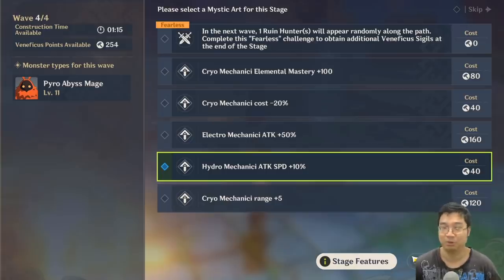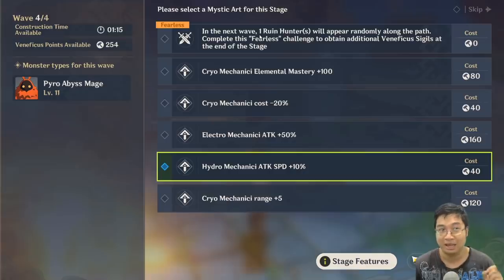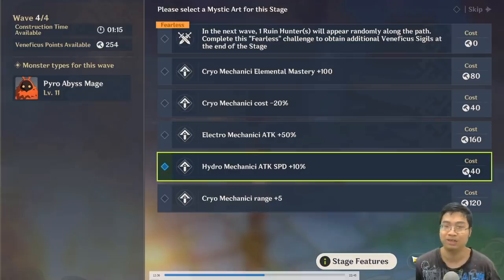Coming to our next tip — we mentioned countering enemies. Notice you get to see which enemy is coming in the next wave; we can see pirate mages. I've been building pyro towers, so I need to transition my towers into hydro towers to counter them — that's why I went for the hydro tower defense. I did not go for the Fearless ruin hunter, because I couldn't even beat the big helichort, let alone the ruin hunter. You also don't need those particular sigils for the last round, because you might get additional sigils but they can't be used for building if you already have too many points.